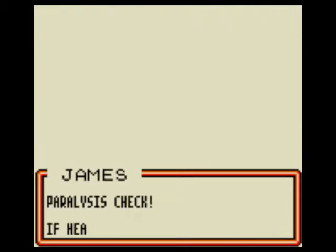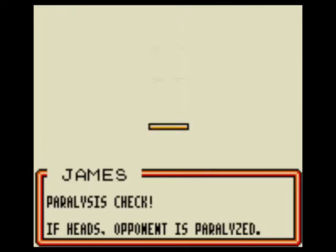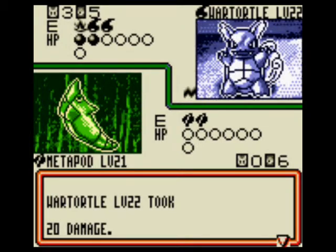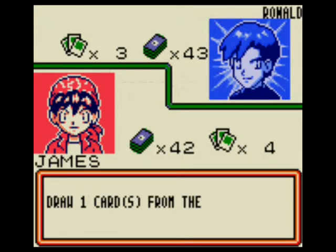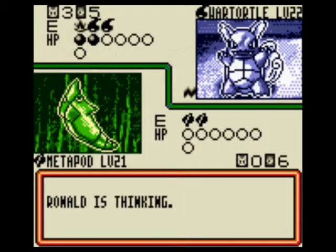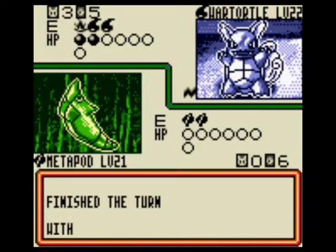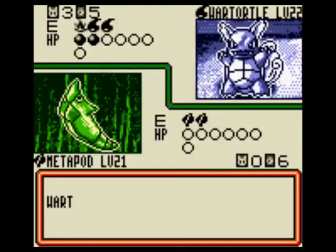I'm just not doing very well. This is my fourth attempt trying to fight Ronald, and I can't beat him. The only reason is because he's utilizing my weakness, and he's utilizing it very well early, which is exactly what he needs to do. He's got the greatest strategy.